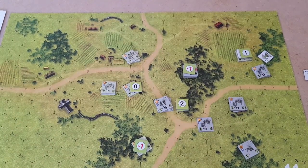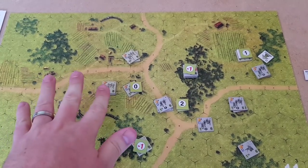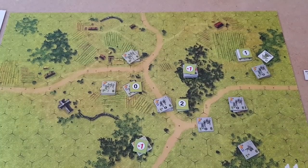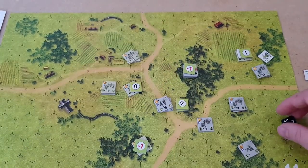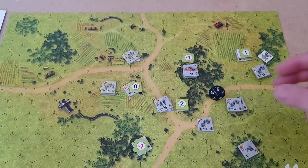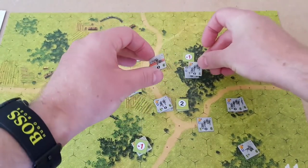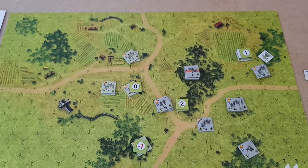This unit is quite happy in that building. Fire resolution phase — the Germans will roll first. A minus one — they rolled a seven, minus one is six, but this unit didn't act, so they would actually attempt to recover. They rolled a nine, so they failed. The guy underneath passes. But what we just rolled doesn't affect them, so they're fine — they don't take a casualty.